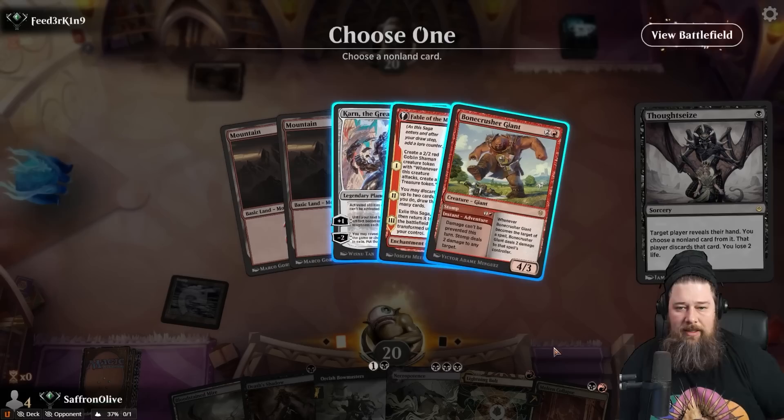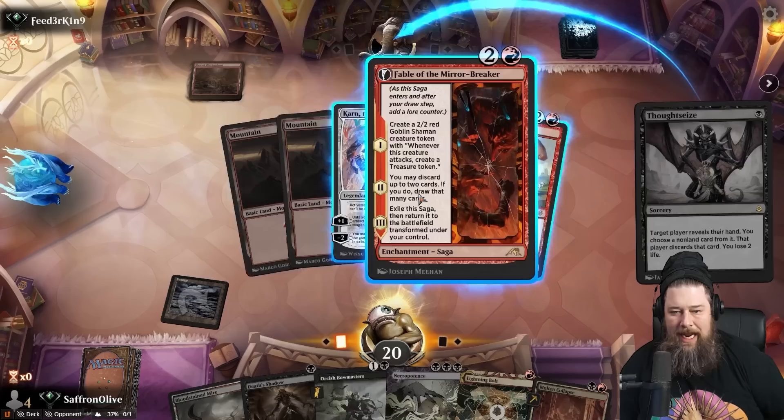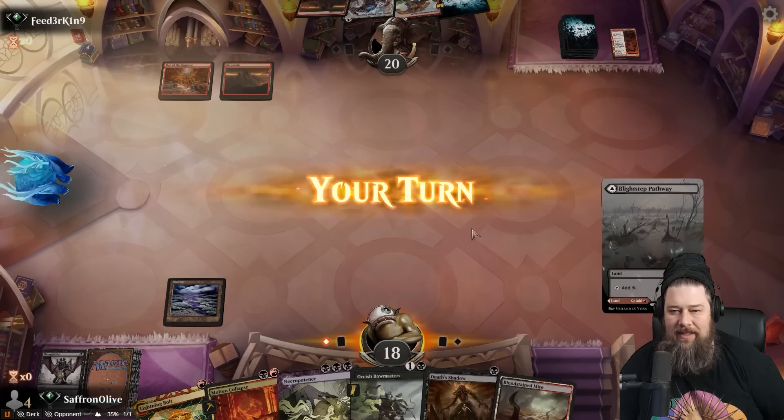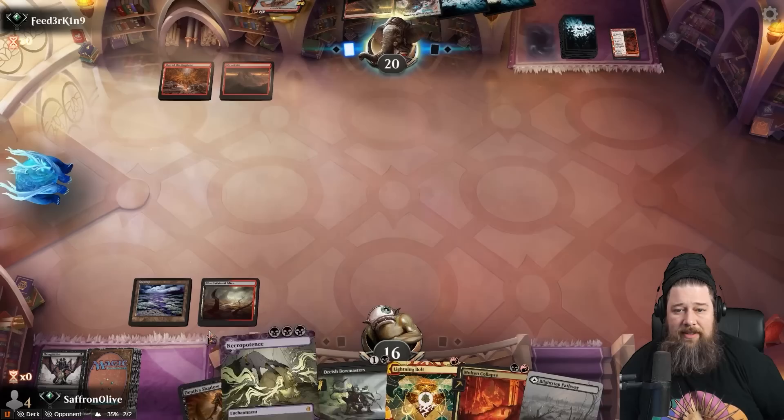That's the idea. Play the fetch and pass so we can flash in Bowmasters. Opponent's going to attack our face — that's actually kind of good because it means our Bowmasters might live. Field of Ruin, Bone Crusher Giant. Let's crack the Bloodstained Mire, snag a Bloodcrypt untapped. Maybe we just bolt the Bone Crusher — this might actually be better.